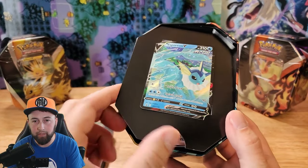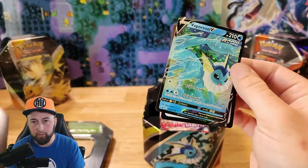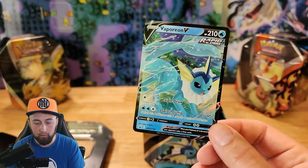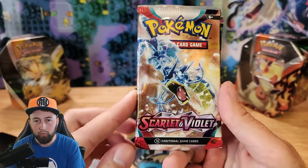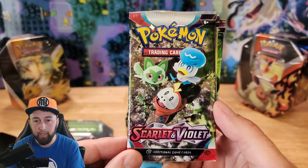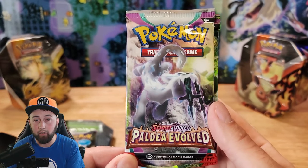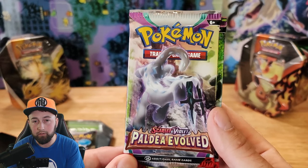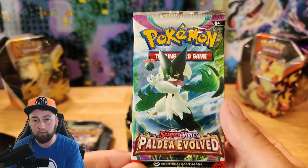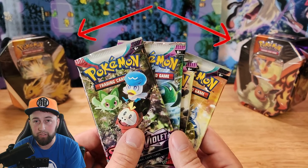Looks like this whole piece comes out. It's actually two cards — the Vaporeon V card and a code card. And let's see what packs we got. We've got a base Scarlet and Violet set with the Terrastalized Gyarados, another base Scarlet and Violet pack with the three starters on it, a Scarlet and Violet Paldea Evolved pack — I think that might be one of the legendaries — and another Paldea Evolved with Meow Skirata on the front.